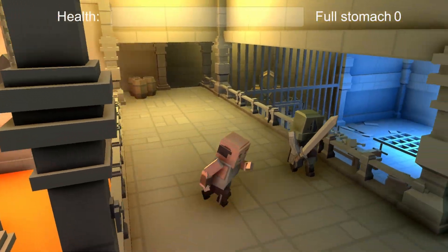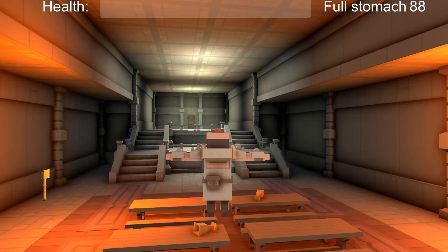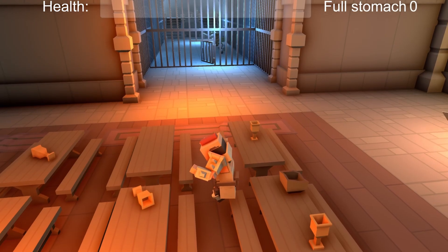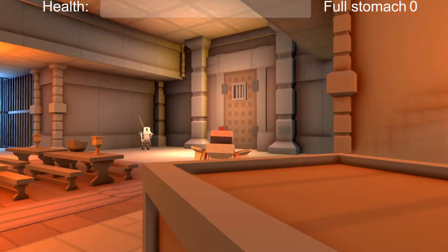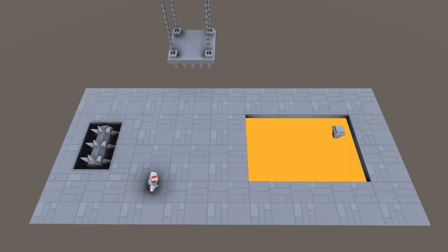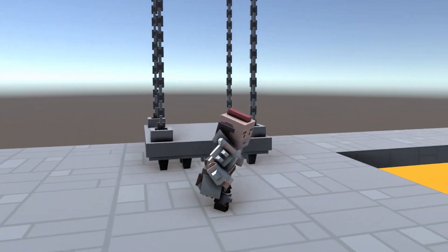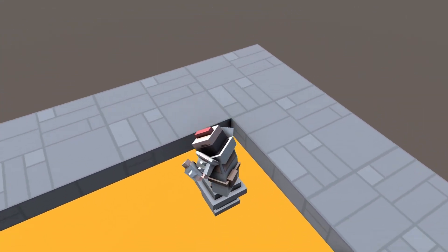This time around, I focused on adding features like traps, moving boxes, and NPC guards with specific behaviors. I wanted players to feel like they were navigating a real dungeon with real dangers. The traps ranged from classic spike traps to moving platforms, adding a sense of danger around every turn.